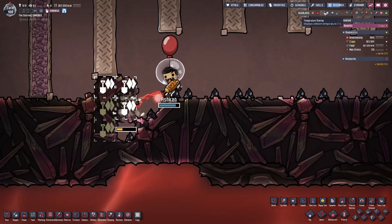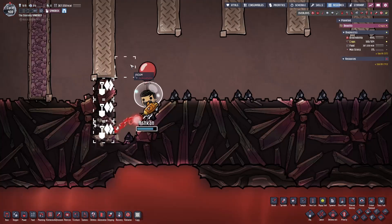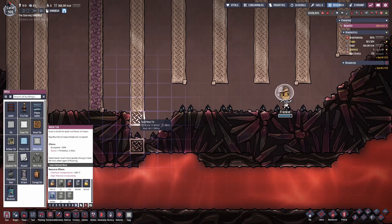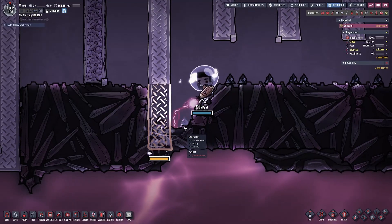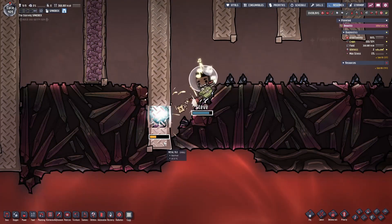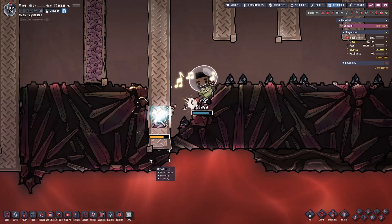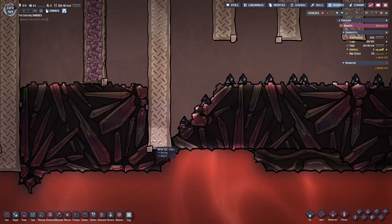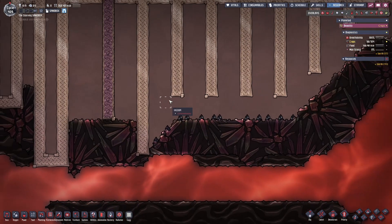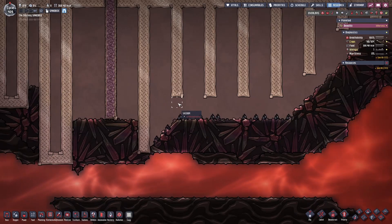As the duplicant starts to expose the hot abyssalite tiles, it's going to get extremely hot here. Now that we've exposed the abyssalite tiles we want to replace with metal tiles, we can have our duplicants build the metal tile in place of the abyssalite where adjacent temperatures are nearly 1500 degrees Celsius. As soon as the duplicant destroys the abyssalite tile in contact with the extremely hot adjacent tiles, they'll build a metal tile right after. This metal tile will get incredibly hot very quickly and will eventually transfer its heat all the way up to the metal tiles in contact with the mechanized airlocks.